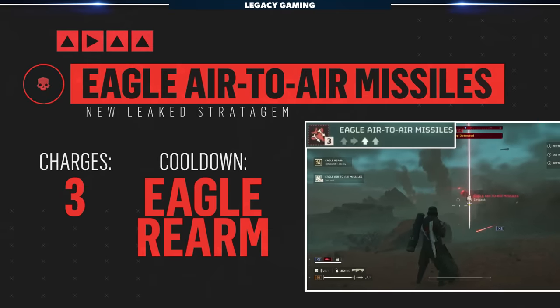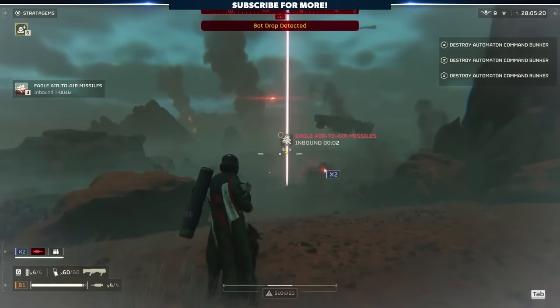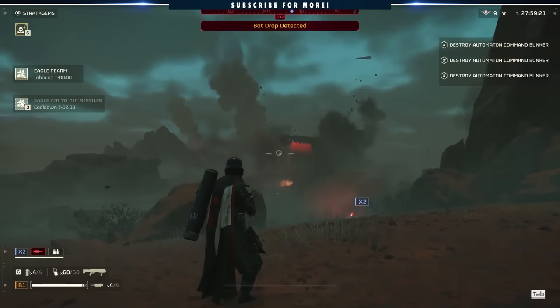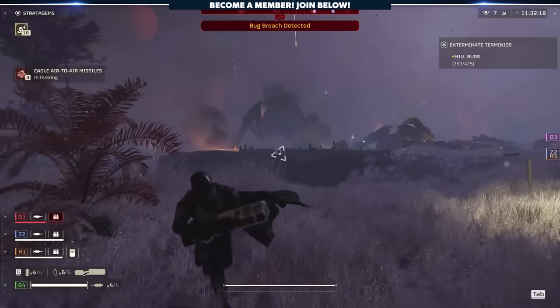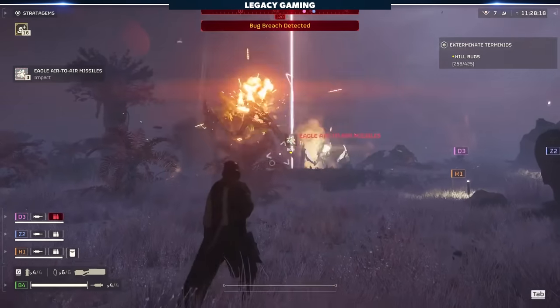Recently revealed were also some new details about stratagems we've talked about in the past. First is the Eagle air-to-air missiles. Players will have access to three charges before needing to rearm. Supposedly these missiles can destroy most flying targets near to the targeting beacon, as well as units that are towering in nature, such as Bile Titans. If true, that would make them far more practical, especially during Terminid missions where players now have to contend with Bile Titans and Shriekers at the same time.